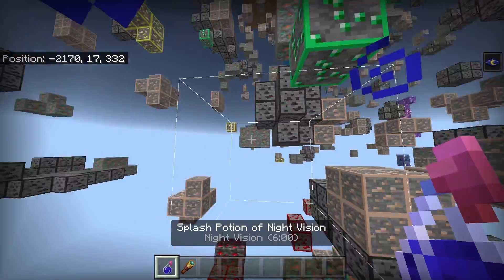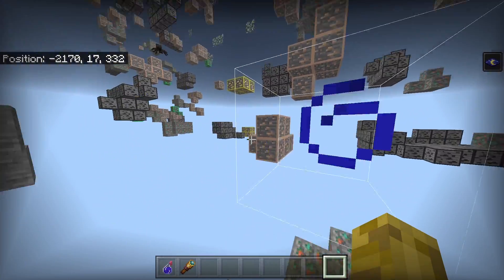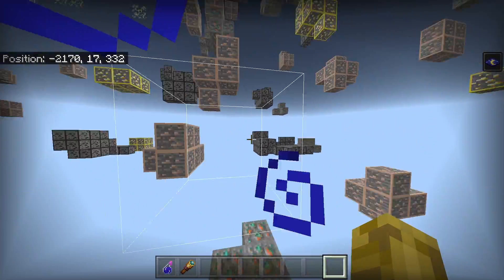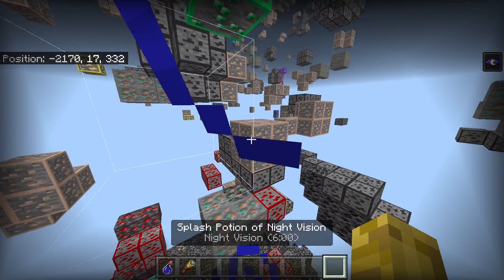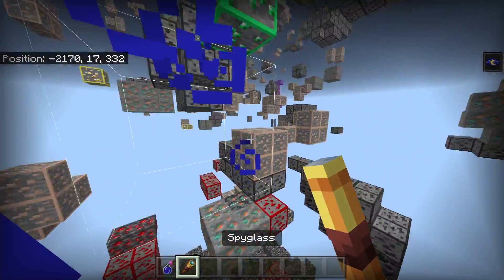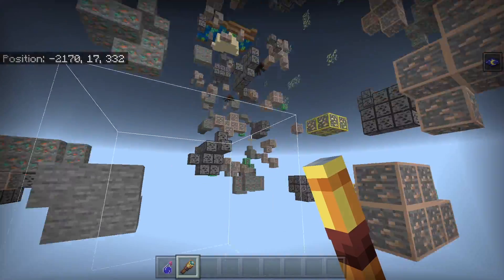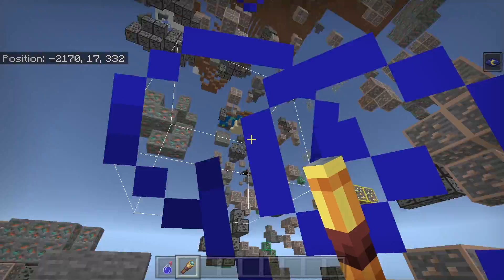I would recommend getting night vision, as it helps you see the ores really clearly and easily. If you do not have night vision, it still is possible but it will just not be as clear. I would also recommend picking up a spyglass, as this helps you see far away ores and recognize what they are.